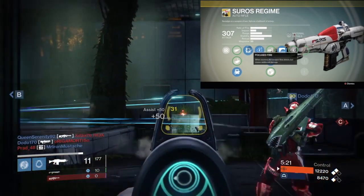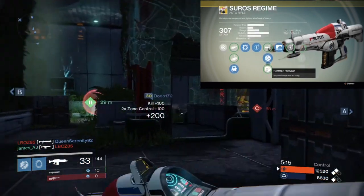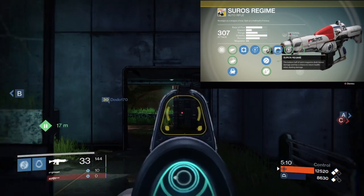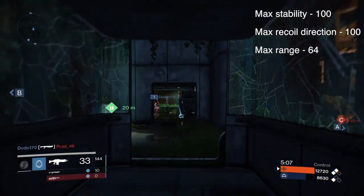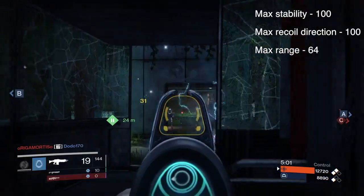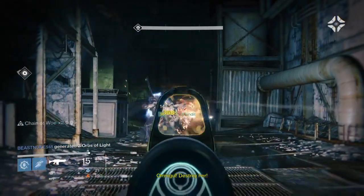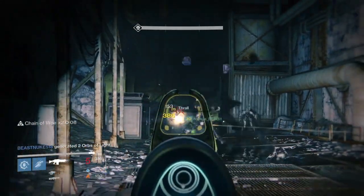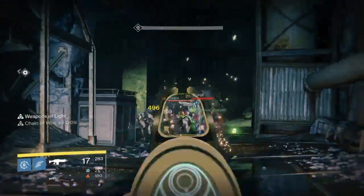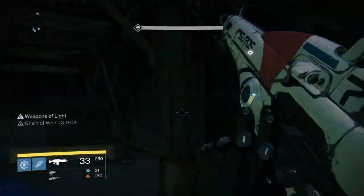For perks, I recommend going with Smart Drift Control for easy mode and Hammer Forged to creep out beyond mid-range. In PvP, if you keep losing gunfights, try out the high-caliber rounds to throw off the enemy's aim. But in PvE, Hammer Forged is pretty much the way to go because you really need to keep distance between you and your enemy. There are some people who don't like the slow fire rate and don't like going with Focused Fire, but I always recommend Focused Fire. If you don't take it, you will not be able to progress further into the tree, which means no Hammer Forged and no exotic perk.